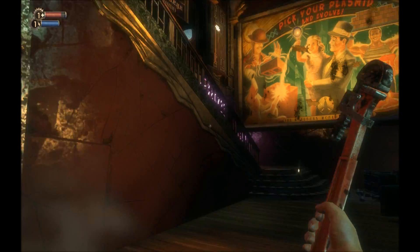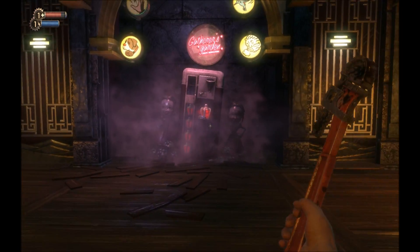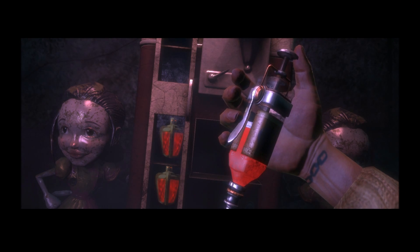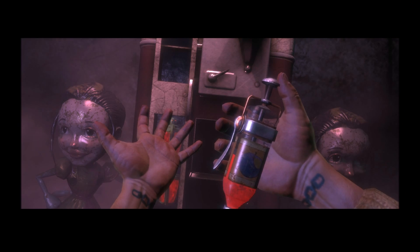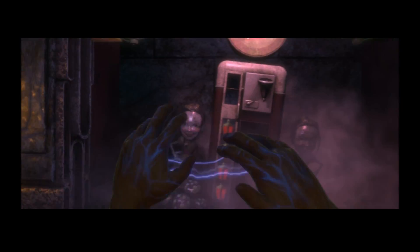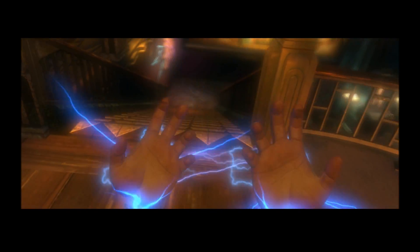We will head up the stairs here to get the first plasmid in the game: Electro Bolt. Injected by a very large giant needle. It really doesn't look like it feels good. Your genetic code is being re-written. Just hold on and everything will be fine. And a little edge echo. Smooth.